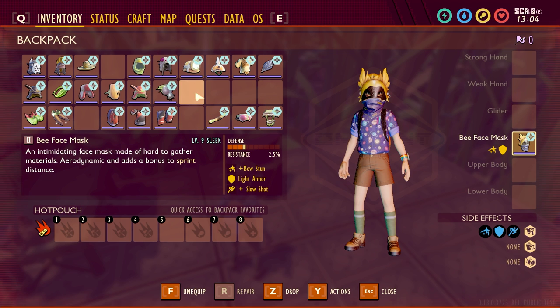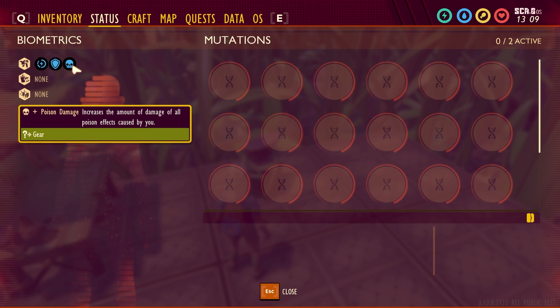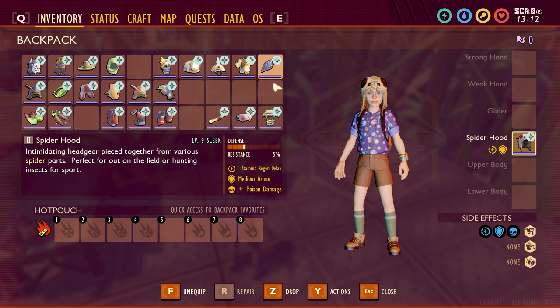Next one we're going to try out is the Spider Helmet. This one has a negative stamina regen delay, medium armor, and the sleek upgrade adds plus poison damage. That increases the amount of damage of all poison effects caused by you.